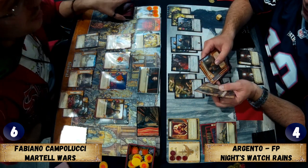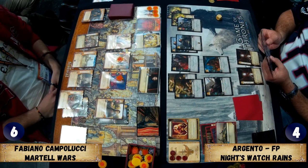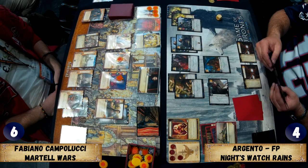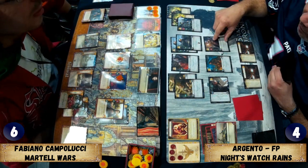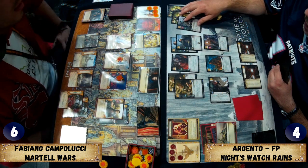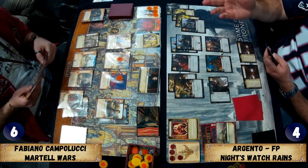Argento is very concerned about that discard pile and looking at Prince's Plan thinking it's full of horrible stuff. Prince's Plan is really strong in longer games — in metas full of rush it can be weak, but when there are fewer rush decks it's done very well, especially with Doran's Behest improving it. Wars is the perfect agenda for Martell since they like having extra plots in the used pile, and with Ricasso accumulating gold someone has Duran's game for twelve.